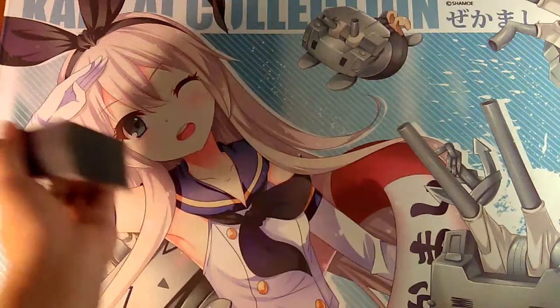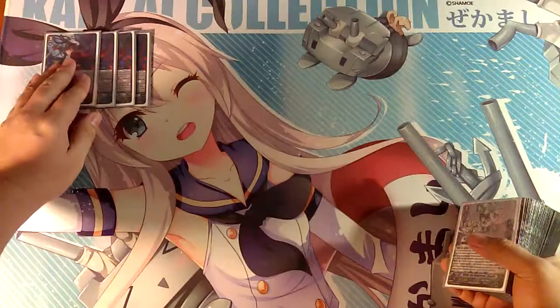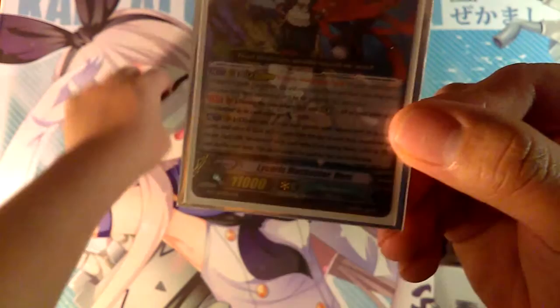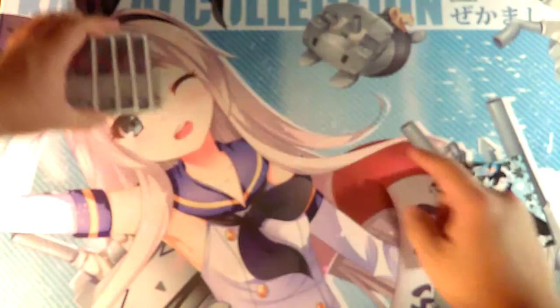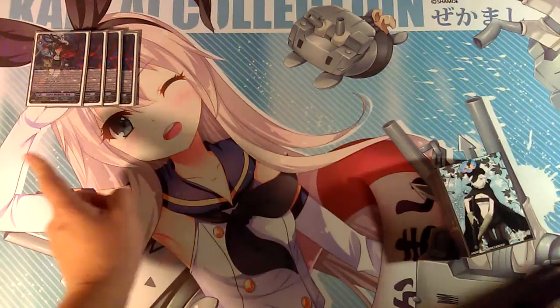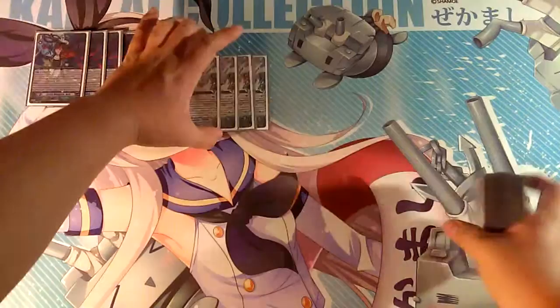Let's get into the main deck — we'll go with strides last of course. For grade threes, first we play four Vera, Licorice Musketeer Vera. It is the legion unit and its skill is: during your turn when this unit is in legion, all of your Musketeer units get plus 3,000 power. Its secondary skill is act, once per turn: retire one of your own Musketeer rear guards, and if you pay that cost, search the top five cards of your deck for one Musketeer and call it to the field, then shuffle your deck.